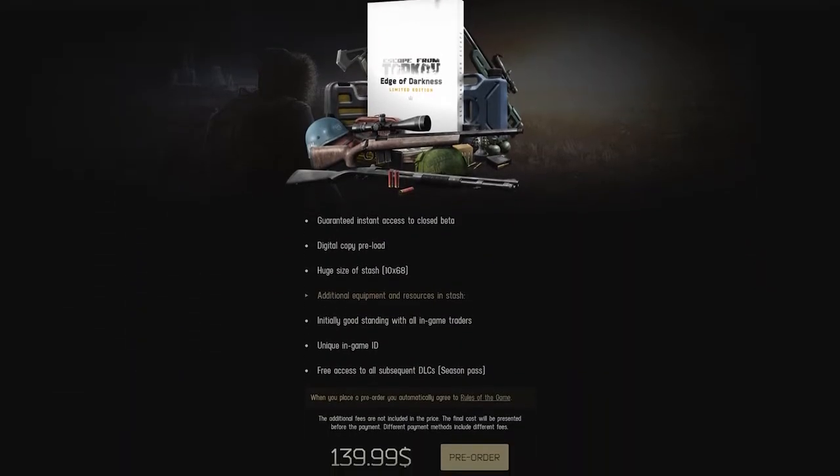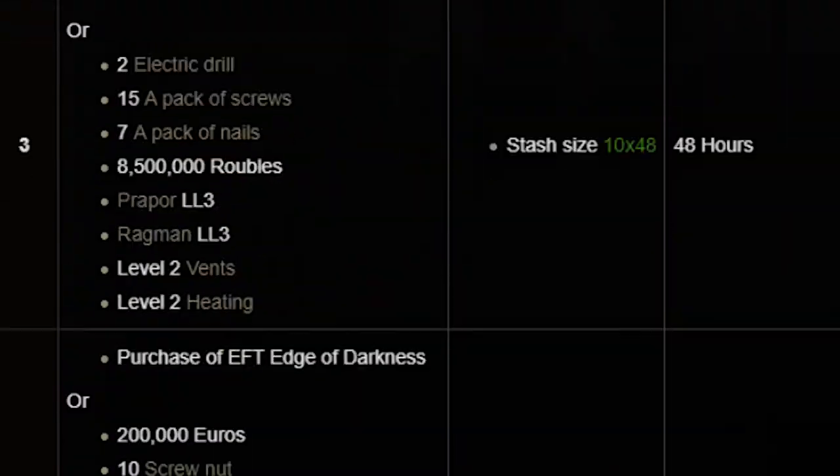Level 4 is the EOD-equivalent level — this is basically for super grinders who make 200 billion rubles a wipe. Almost nobody is going to want to try to get here. This is a level you'd reach if the game stops doing wipes or they stop offering EOD. You're going to need: 200,000 euros, 10 screw nuts, 10 bolts, 5 Sustrilo ceiling foams, 2 ratchet wrenches, Peacekeeper level 4, Ragman level 4 (which requires a minimum of player level 42), Generator level 3, Workbench level 3, Heating level 3, and Intelligence Center level 3. This is part of the reason I personally got an EOD account before the game fully launched — they're supposedly going to keep giving you free stuff and not force you to buy upgrades if you already bought EOD.